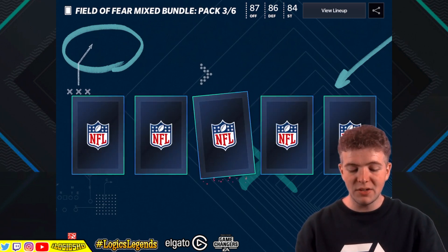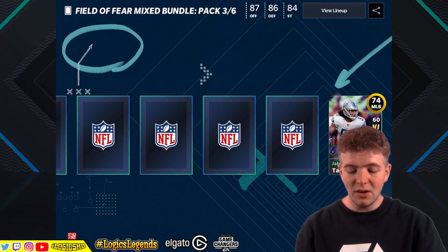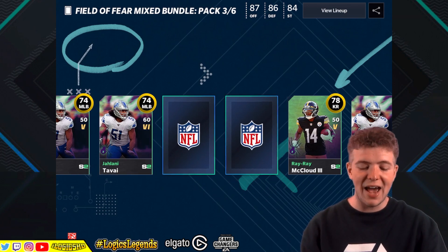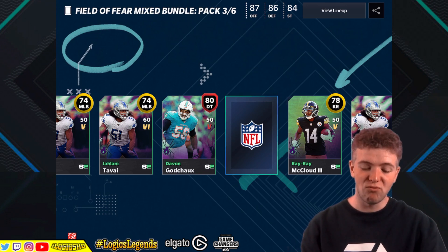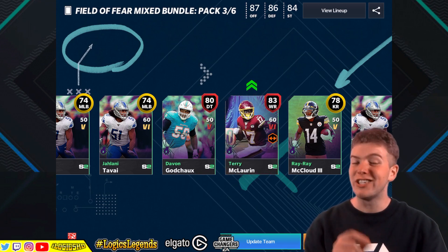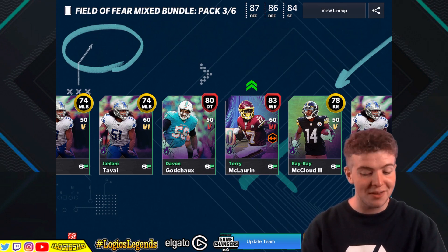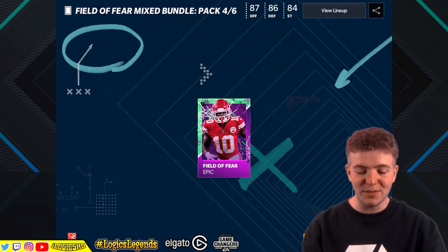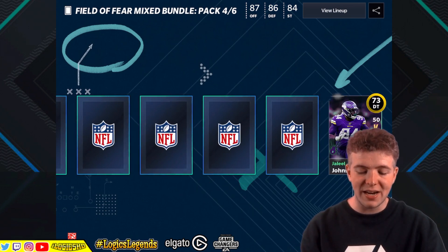I saw the update team arrow before I even saw the card and I was like, this is it, we've got something good. And there's Terry McLaurin - we finally got him! We got Terry - Terry! That's one elite. I'm not seeing any other jiggle though.